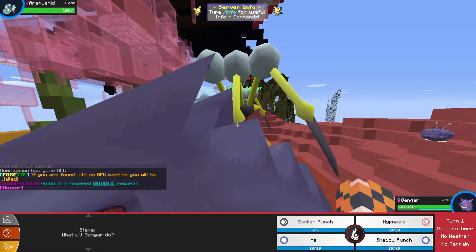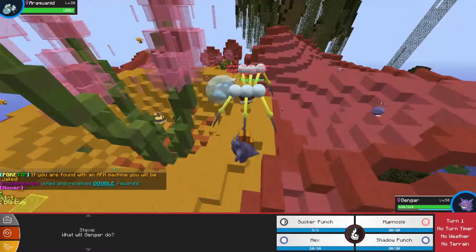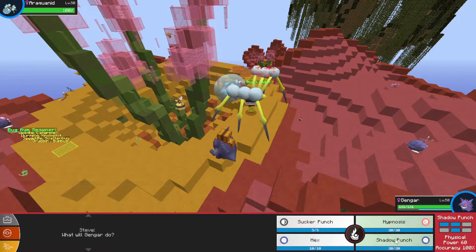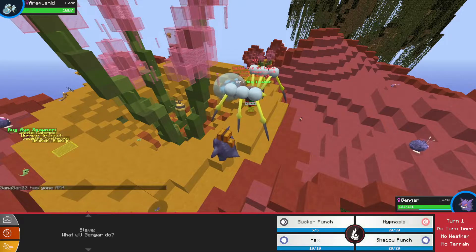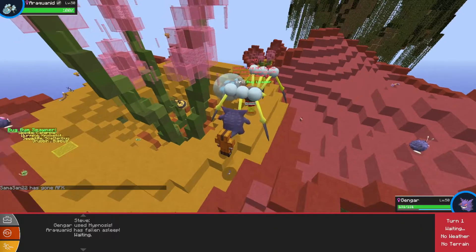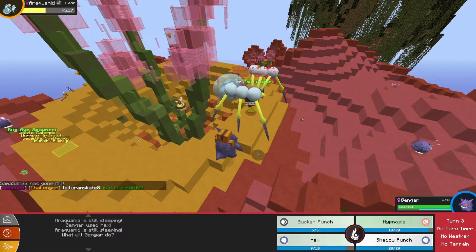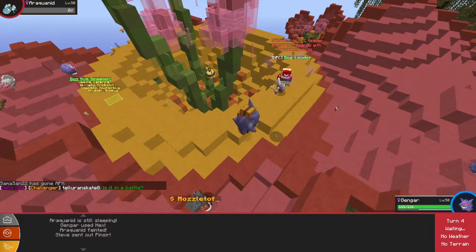Araquanid is a water bug type. Let's go Hypnosis for the Hex combo. It did fall asleep — perfect. We go Hex, and there we go — double damage. And if he stays asleep four more turns, he's guaranteed to be dead. Beautiful — see that speed already.